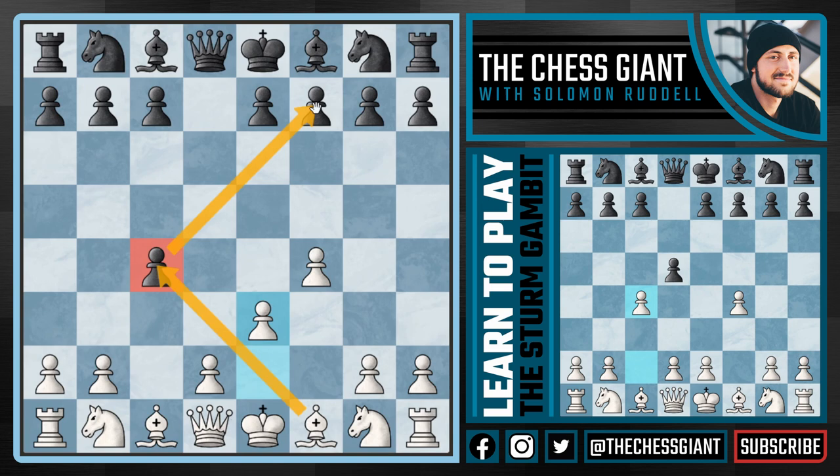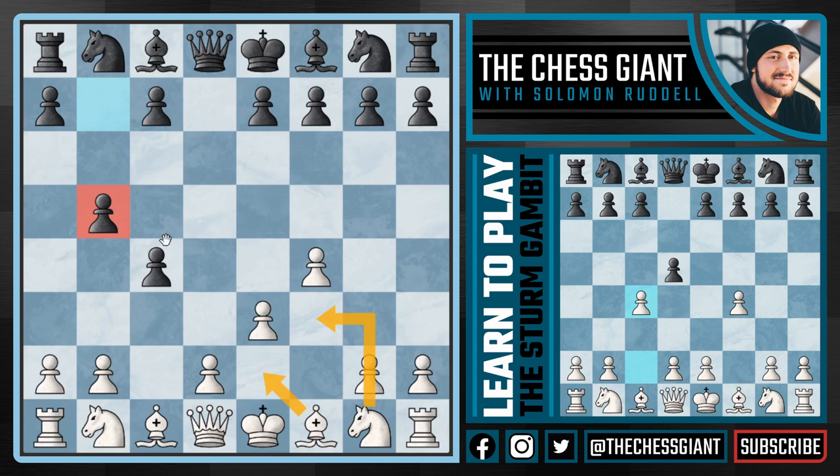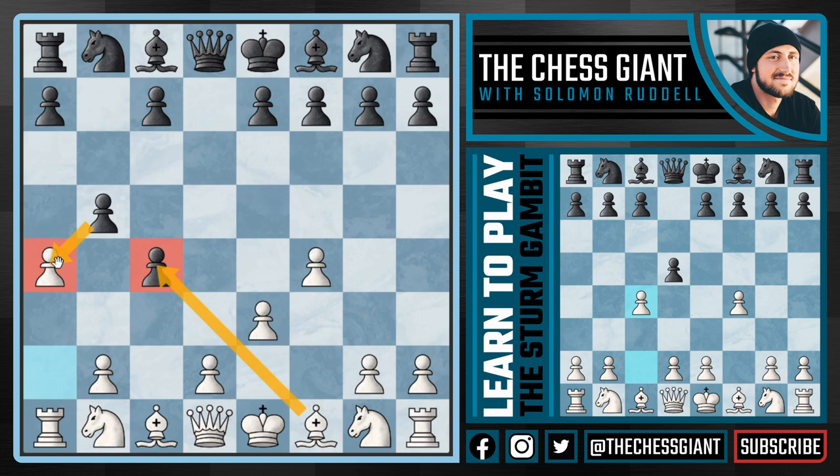But what if black wants to defend the pawn at all costs and plays a move like bishop e6, queen d5, or b5? Against b5, we have to be careful not to play knight f3 or bishop b2, because then black will have time to play moves like a6 and c6 and have a very strong pawn chain on the queenside that's hard to break up. Right now we're down a pawn, so we have to go after this pawn on b5 right away with a4. If black takes on a4, we can simply take that c4 pawn with the bishop. The a4 pawn can be taken whenever we'd like, and we're simply playing developmental chess.